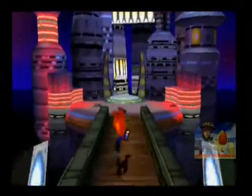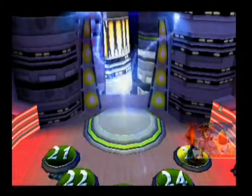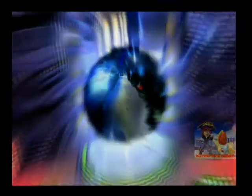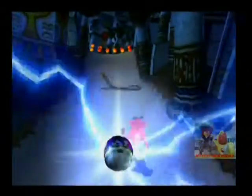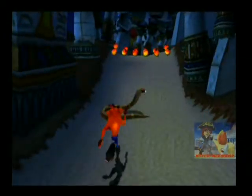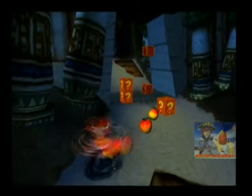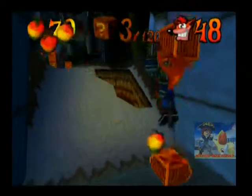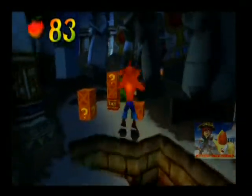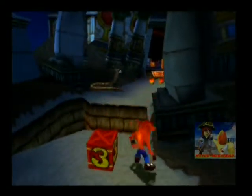I'll now be able to do the multi-gem path in the final level. So we're going back to warp room five and making our way to the final level. We've got all the colored gems and we're doing pretty well. Welcome to the last main level of the game - Bug Light! The first part of it is encased in light, though maybe certain parts of the area are better lit than others.